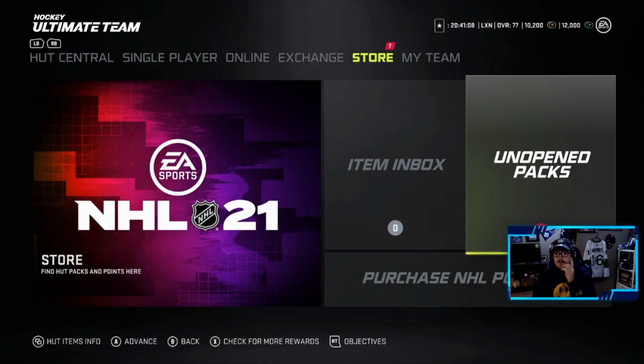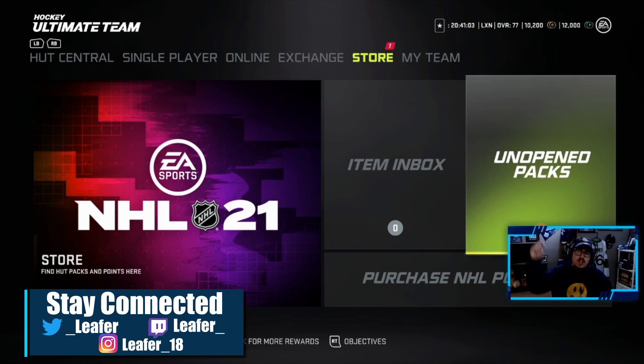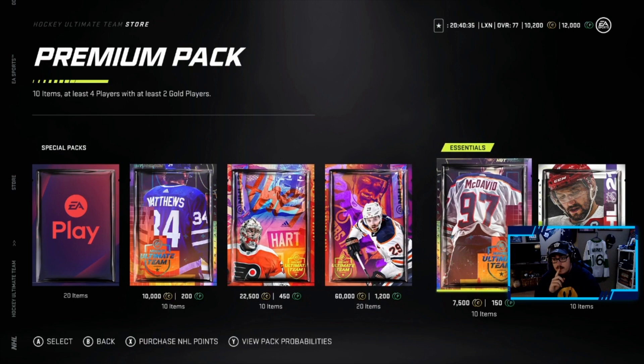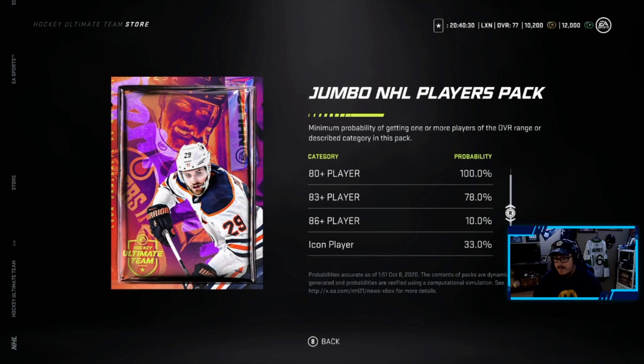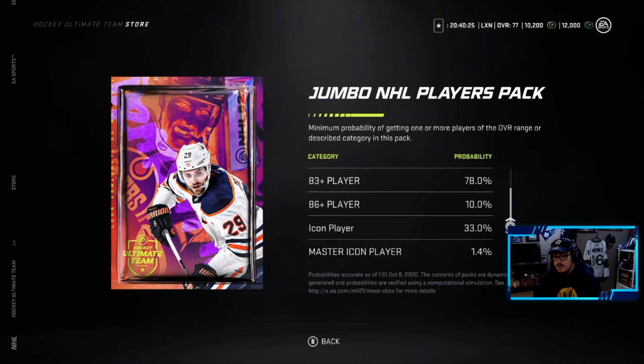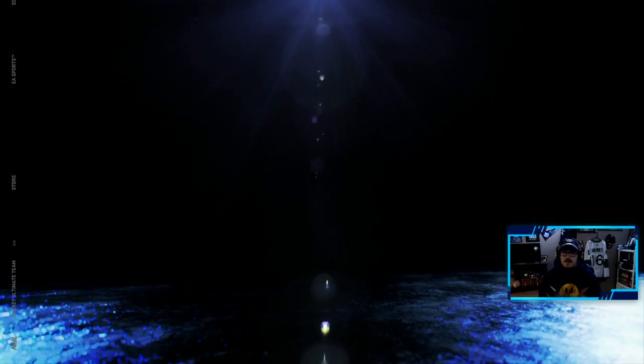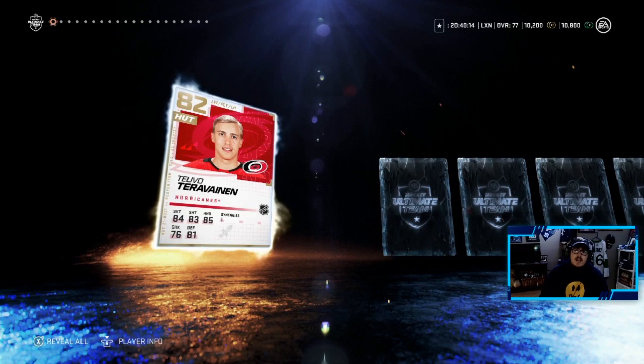If you guys don't follow me on Twitch, it's twitch.tv/leafer_underscore. We're going to be spending 6k HUT points — we'll open up the Jumbo NHL Players Pack, then a 7,500-point pack. Looking at the odds: 10% chance of 86-plus players, 78 and 83-plus tiers, and a 33% chance at an icon. Here we go — first pack. Teuvo Teravainen, not bad.